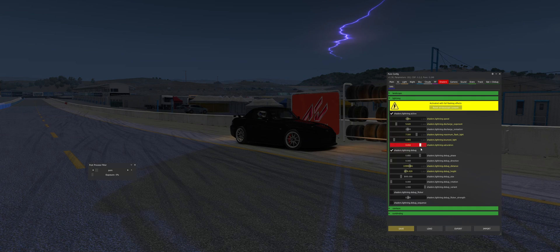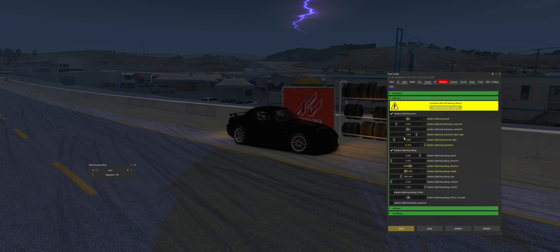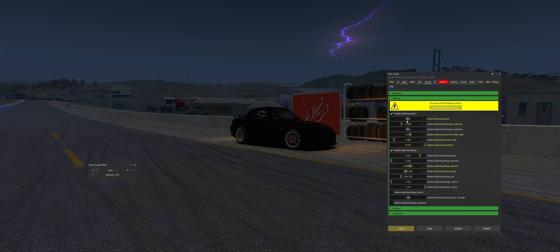The saturation of the lightning is awesome because now you can get yellowish lightning or go right in for that crazy purple-ness lightning. The more you turn up the saturation, you can change the exponent a bit so you get that nice kind of purple-y neon lightning in the sky.